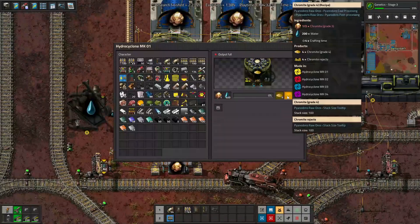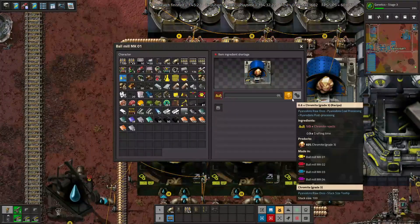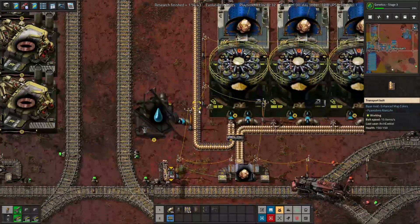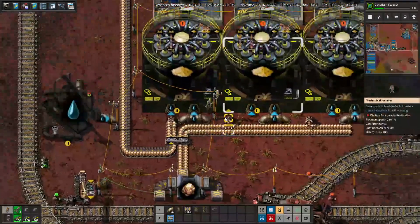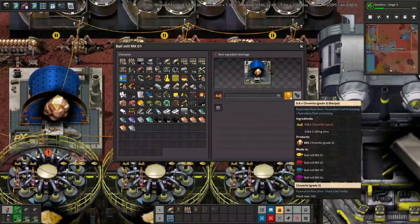Chromite grade 3 in water turns into chromite grade 4 and chromite rejects. The chromite rejects are turned into more chromite grade 3, which cycles back down — we have an input priority on the splitter so that this chromite gets used first. I'm pretty sure we need to be belt balancing this and I'm not sure if it's gonna break, but it looks like it hasn't broken so far. As long as the chromite rejects are being used, everyone's happy.